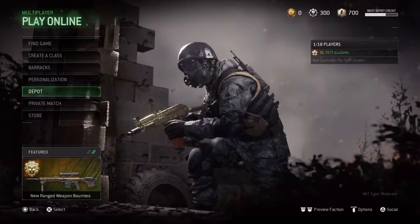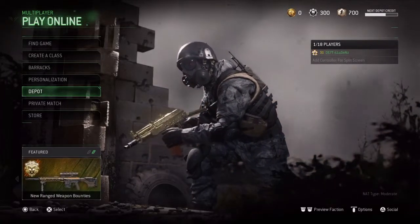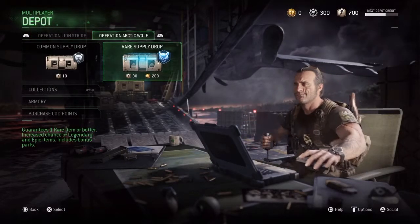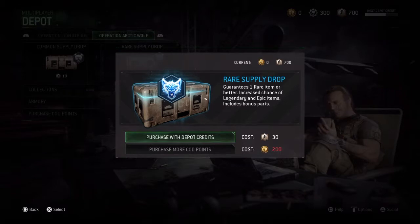Hello guys, it's D70 Illusions here and today I'm going to be doing another opening on the D-port. So let's get right into it. I've done the Lion Strike last time so I'm going to go with Arctic Wolf. I'm going to use 250 D-port keys and just see what I can get.